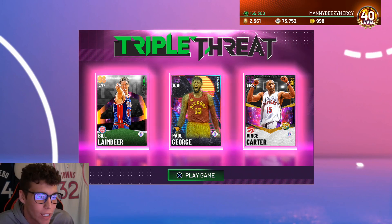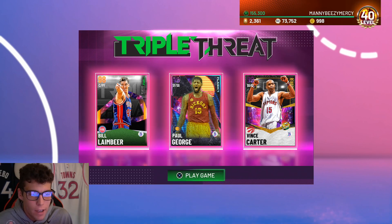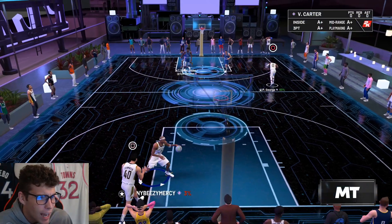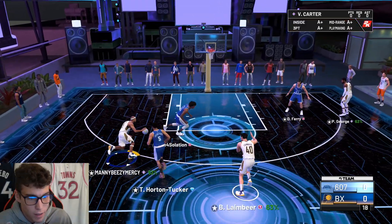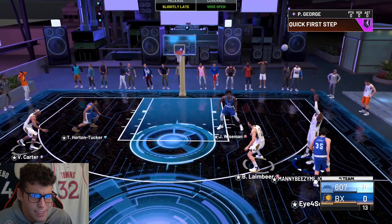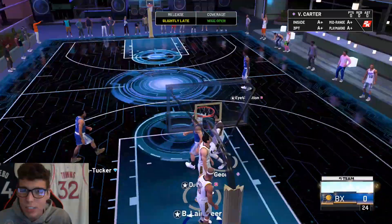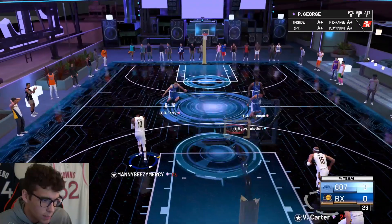Let's see in this triple threat online gameplay if Paul George can do the same. My opponent is running Wiseman, Talen Horton-Tucker, and Danny Ferry — a decent enough squad. I honestly didn't even know Talen Horton-Tucker was in this game as a diamond. He's running the new Wiseman card — I see you. That's your first sight of James Wiseman — oh my goodness, the dude is hopping right now.